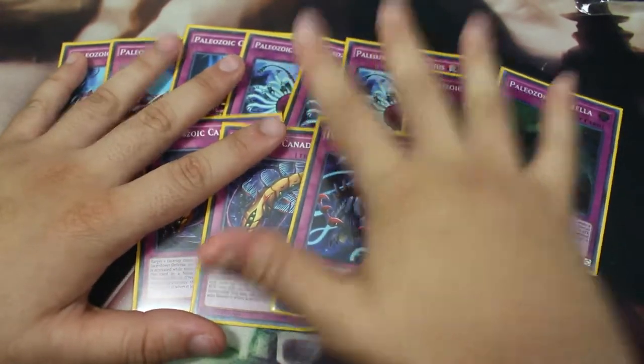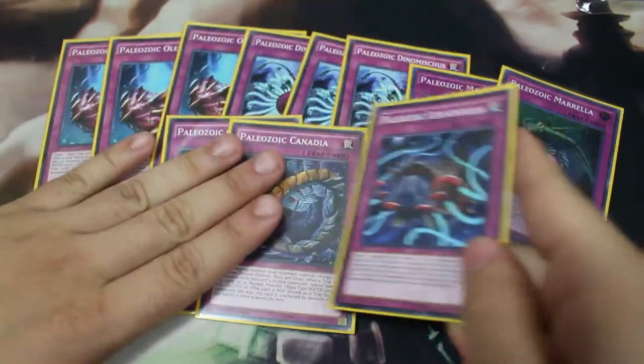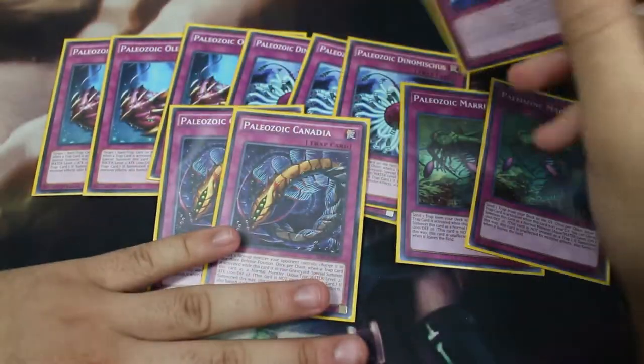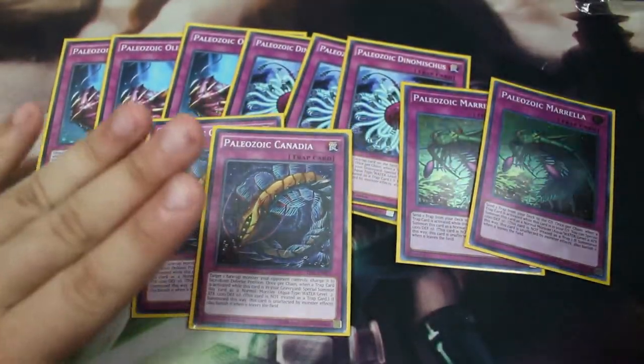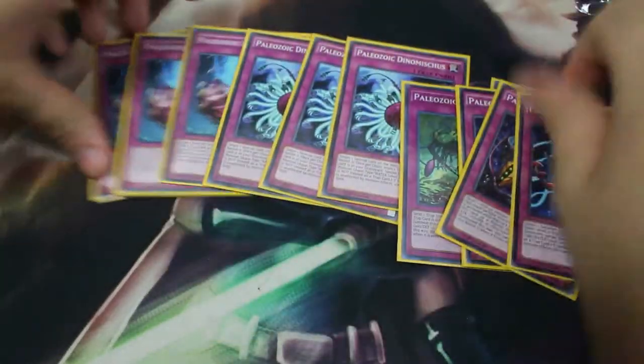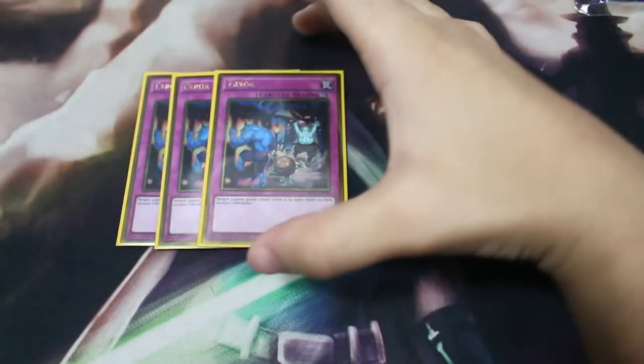If you don't know what Paleozoic cards do: when a trap card is activated, you can chain them to special summon the Paleozoic from your graveyard as a Level 2 Aqua Normal monster, and it's not affected by monster effects. Those are all the Paleozoic traps.